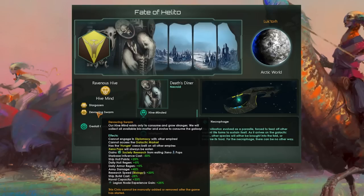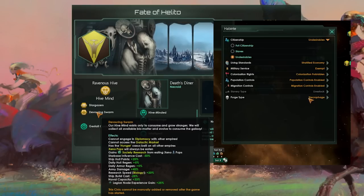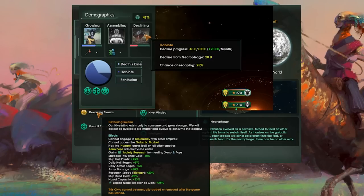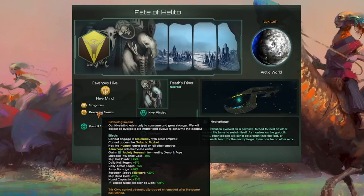We play as a devouring swarm, and a unique aspect comes into play here. With the Necrophage origin, pops aren't instantly devoured as usual, but are directly transformed into our main species. This way, we can still take advantage of numerous other bonuses, particularly the 50% reduction in influence costs for starbases, the minus 25% ship build costs, and the plus 33% naval capacity.